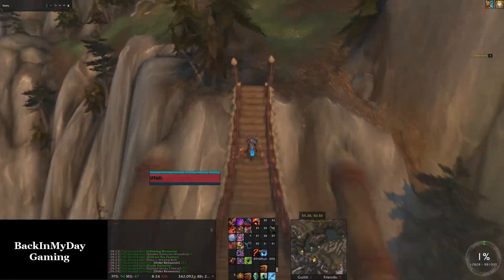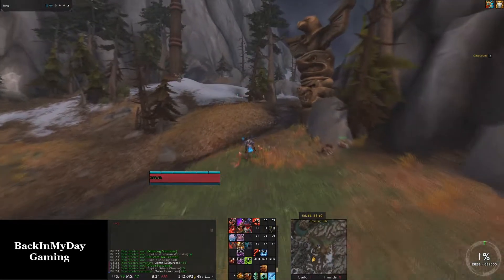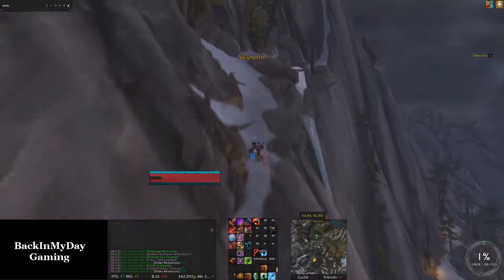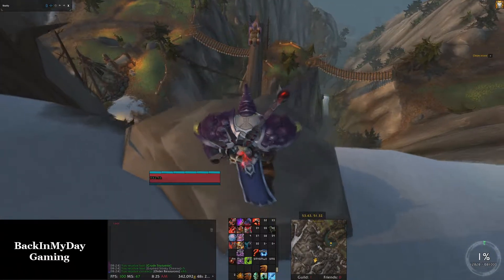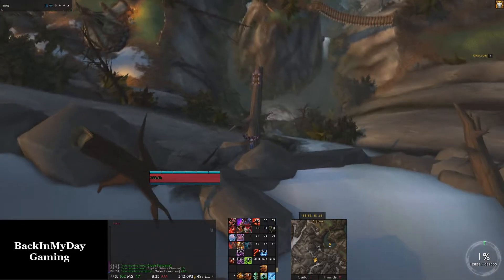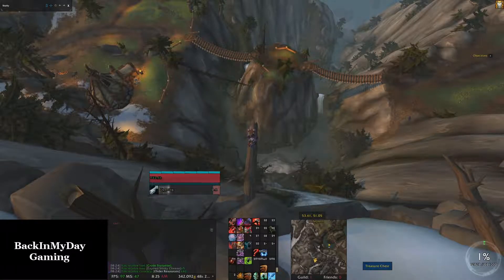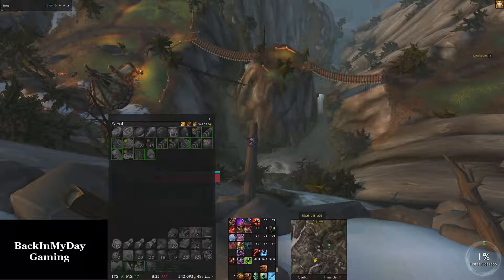From there we're going to head to the southwest — just glide down and go kill Crosshuck the Hungry to get our second item. Looting him rewards us with the Gleaming Rock Feather. Now we need to go down again and head over to the next point, where looting the treasure will yield us the Delicate Rock Feather.